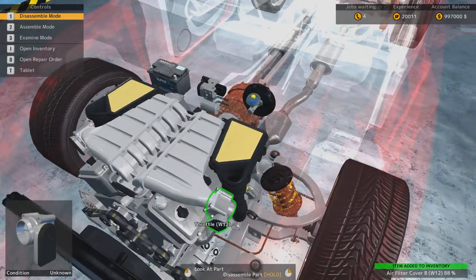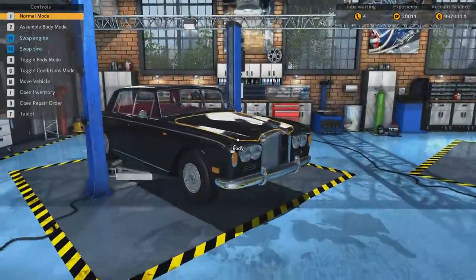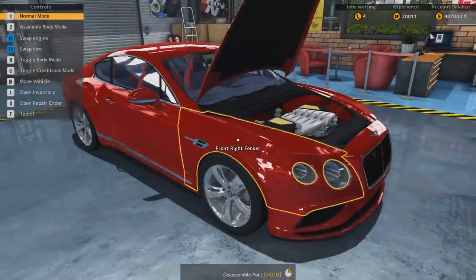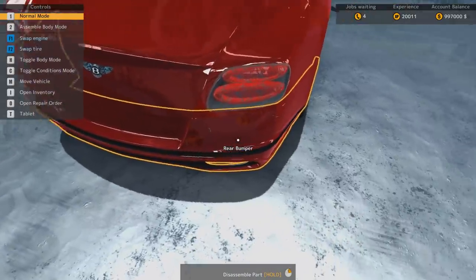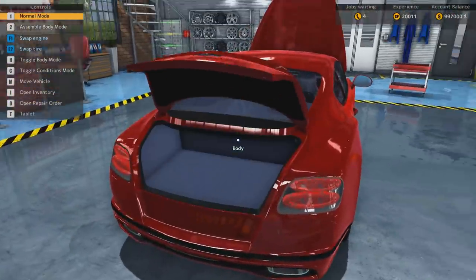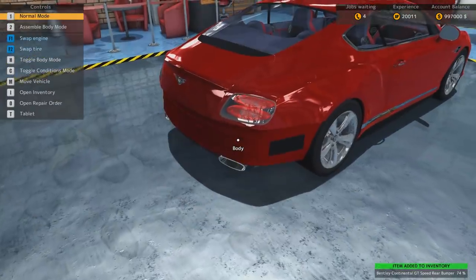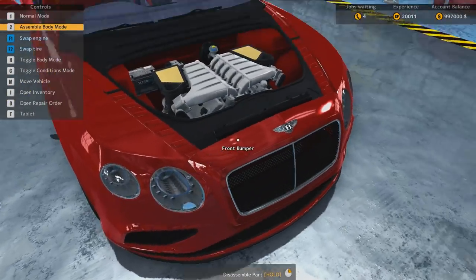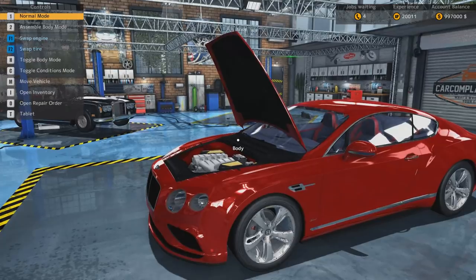I've repainted these two cars because the colors they came with weren't really that amazing — this car was like a puke green, and the other one I think was yellow or something. I think this suits it much more. I actually didn't notice that the bumper was cracked over here; the doors were as well, but I repaired them so it would look pretty for the showcase. The lights are also a bit wonky so I'd have to repair that. The developers did a pretty nice job with how everything looks — it's pretty up to standards of how the real car looks.